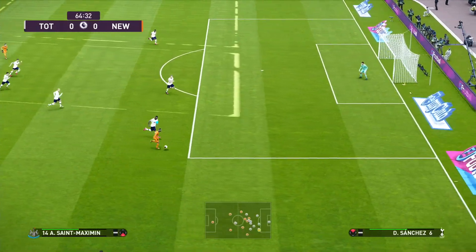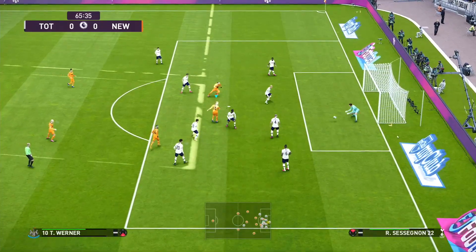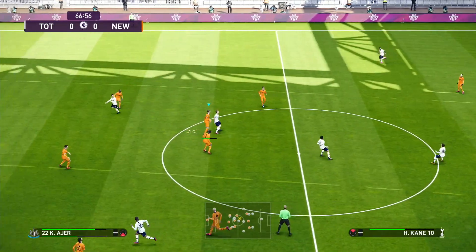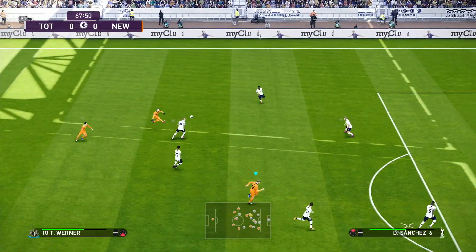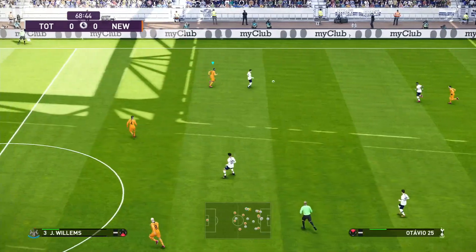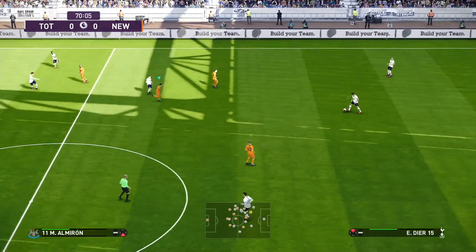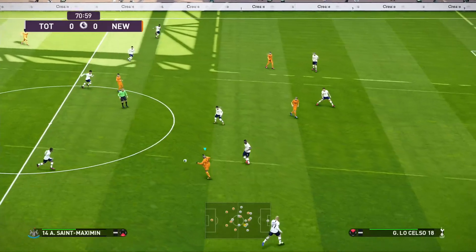It is Maximian — he's all by himself though, there's no one around him, he's going to have to do something spectacular. Nothing happening from there. Whenever Maximian gets into space, he's either forced too far wide or we haven't got anyone around him. Werner can't get the shot away unfortunately. Werner's game today has been a case of ifs and buts rather than certainties — if he'd got this touch, if he'd had the time, if he hadn't been jostled, etc.